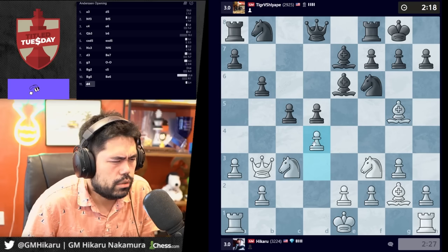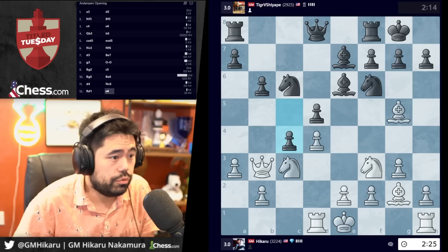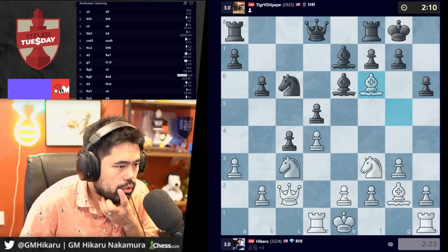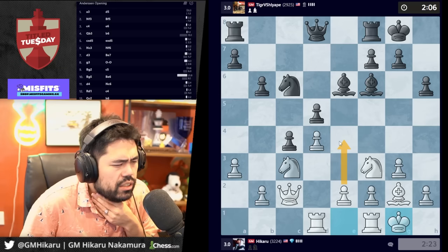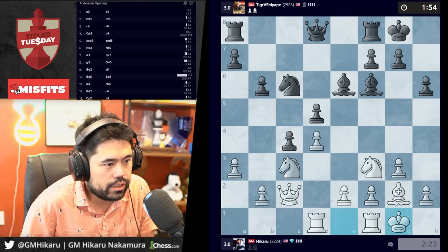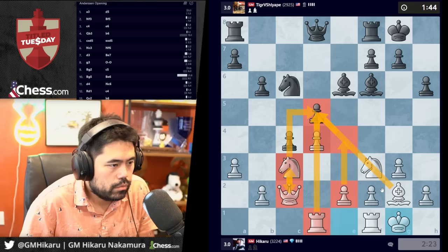Oh, he has bishop e6 — what am I doing? Let's go d4, wake up. I'll play rook d1, then queen c2. I'll trade and castle and play e4, e3. This isn't the sort of position god normally plays — he doesn't play the Tarrasch much, so it shouldn't be a position he's super familiar with. Therefore it should be easier for me. Let's go e4 and play in the center — that's literally it.